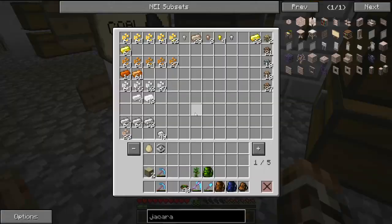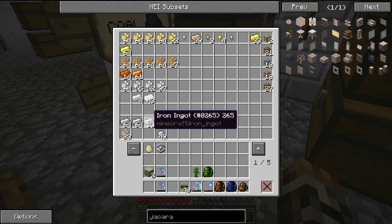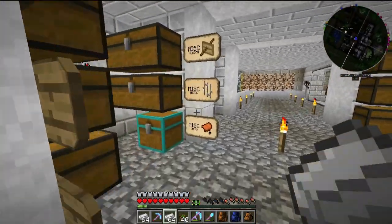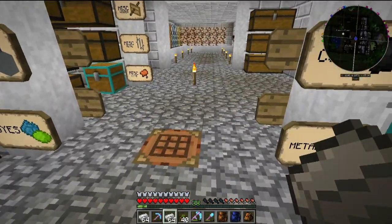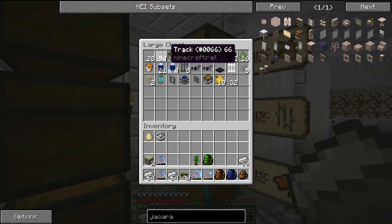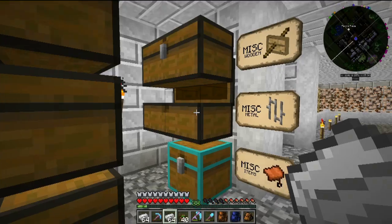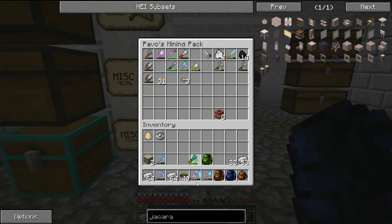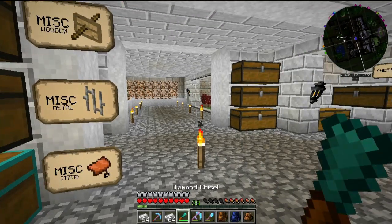I spent the whole morning mining and look how many stacks of iron we've got. That is great because you need a load of it to make some of the things we need. I think we'll start with things in the kitchen. I'll grab myself some of these iron bars — I've also emptied out my backpacks just to make everything a lot more organised.